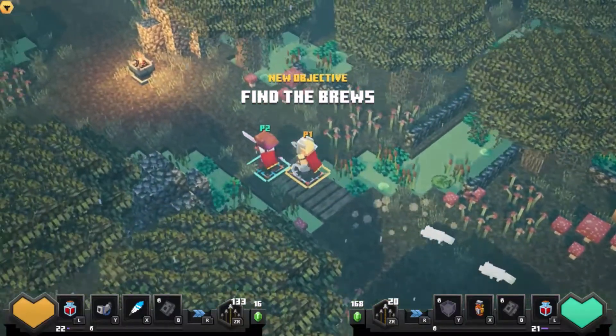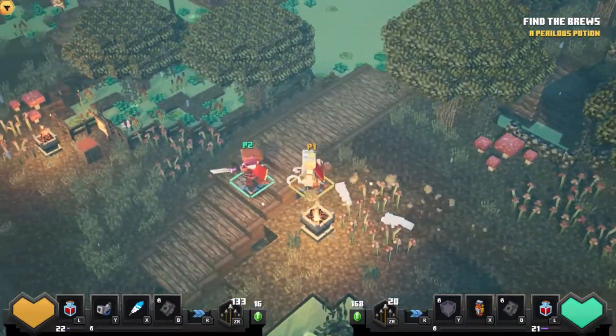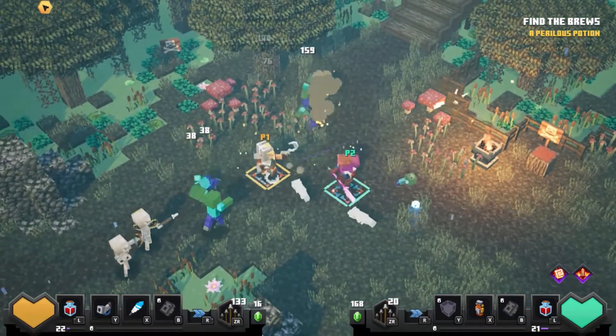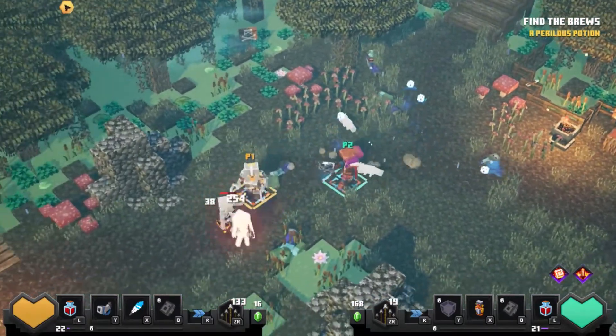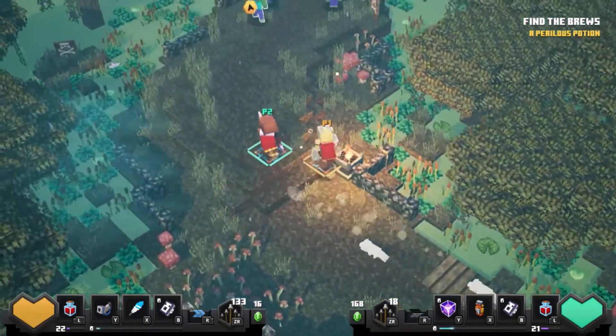Let's go, find the brews. Baby zombies — pretty easy so far, just some regular zombies.